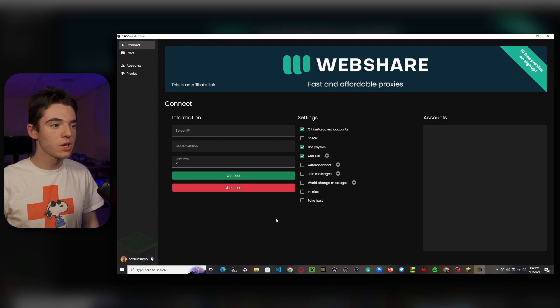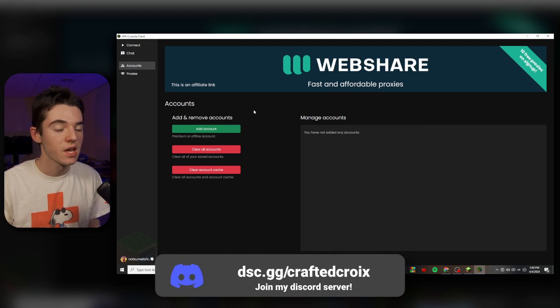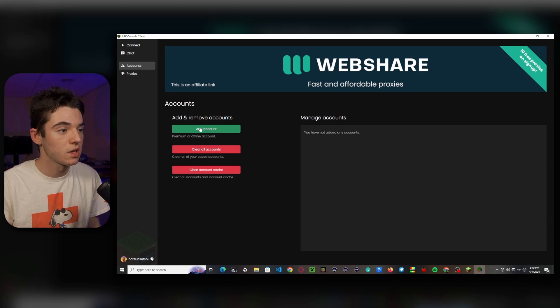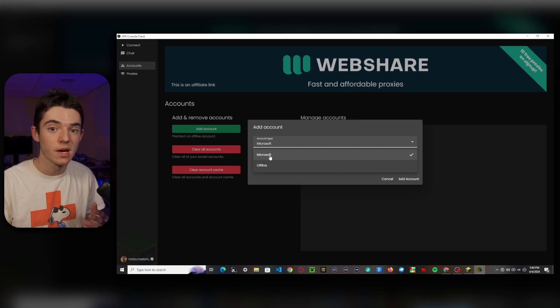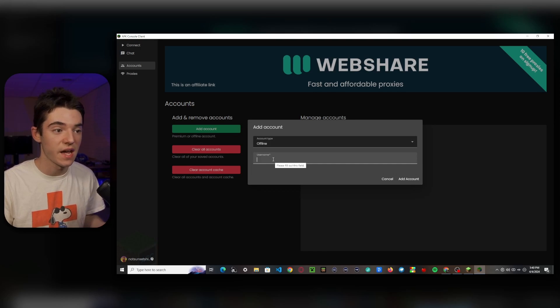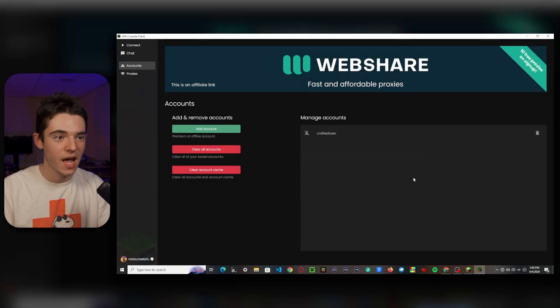We are all good to get started. The first thing you'll want to do is add an account or two. Head over to the Accounts page, and you can add as many accounts as you want. Just click on Add Account — there will be two different account types: Microsoft, which is for online mode servers or premium accounts, or offline, which is far easier. You just enter the username and you're good to go.